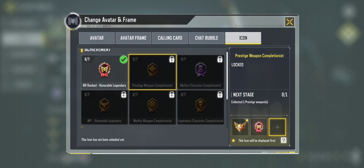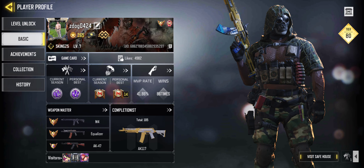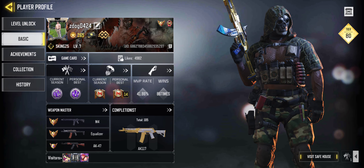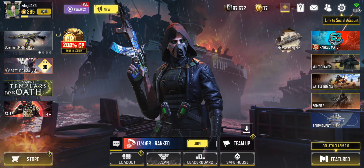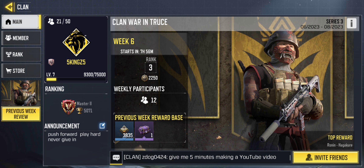Any one of those you can put in the third box, or put them in order however you want. This will always show up at the top right-hand corner of your photo. When you go into the game, it'll be at the bottom. As for the banner that goes across the top — this is where it gets a little tricky.